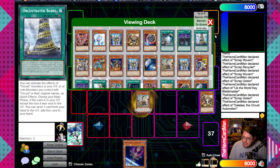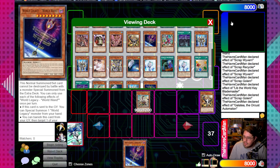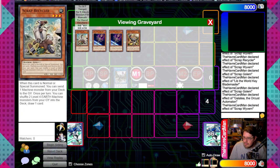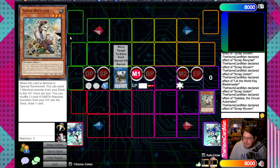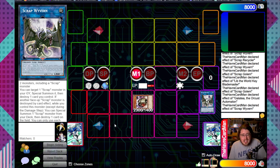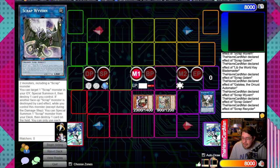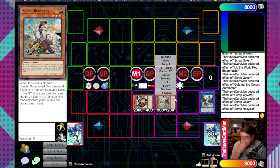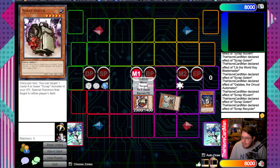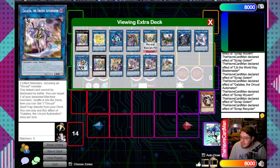Normal summon Raptor, search Recycler, then normal summon Recycler with the extra summon. Having the second World Wand setup is nice for follow-up later. Use World Wand's effect to special summon the other one from hand, link these two off to go into Scrap Wyvern, summon Recycler, pop Recycler, summon Golem from deck, then pop Wyvern since we don't have a back row. Use Golem to revive Recycler - this lets us skip steps. We can now send Orcas Nightmare a little bit early. Fenrir also works for this combo as an extender.